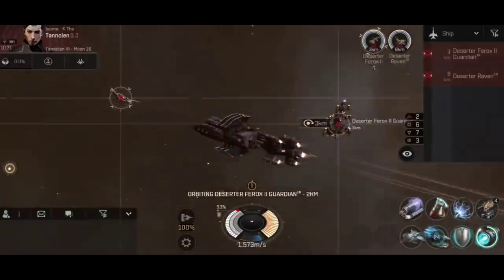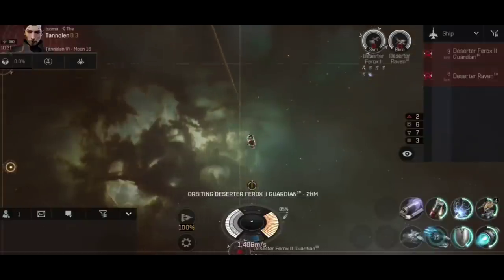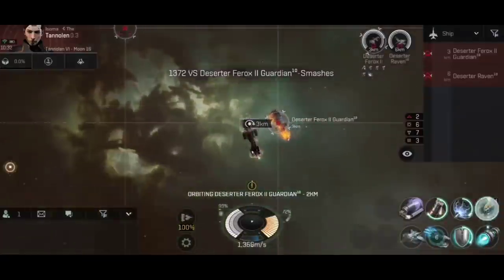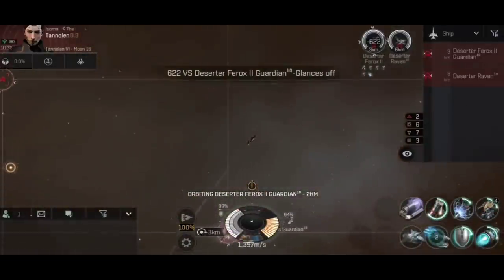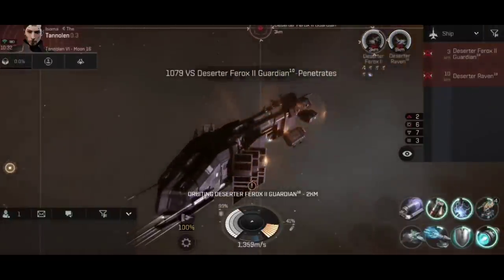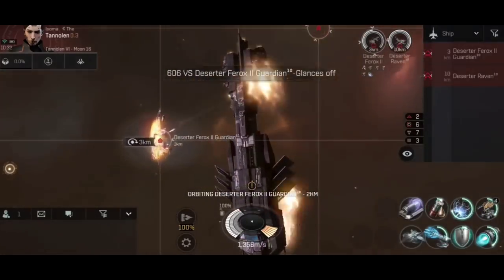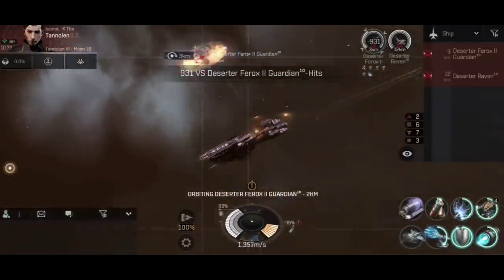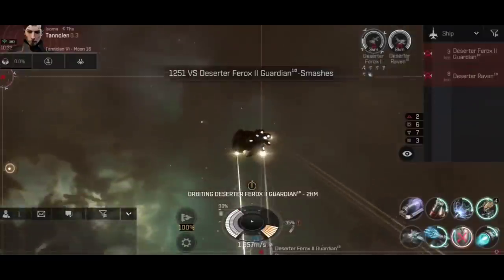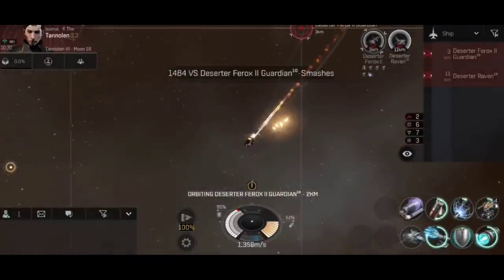460 DPS is still pretty good, but not when you've got a ship with this much health — it does take a bit of time to get through, but we are not taking much damage at all, nothing the shield booster can't handle. As I'm watching this back and commentating, I see that once again I have left that medium shield booster active. You can see it takes quite a while to drain the capacitor — it's down to 41% now thanks to me also activating the gyro stabilizer, because I'm getting bored of this Ferox 2 Guardian. I'm hoping that soon I notice the shield booster has been left active — and by the time I get the low capacitor alert, I finally turn it off.